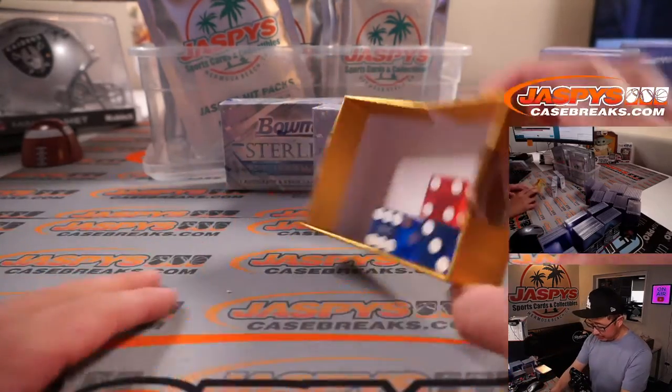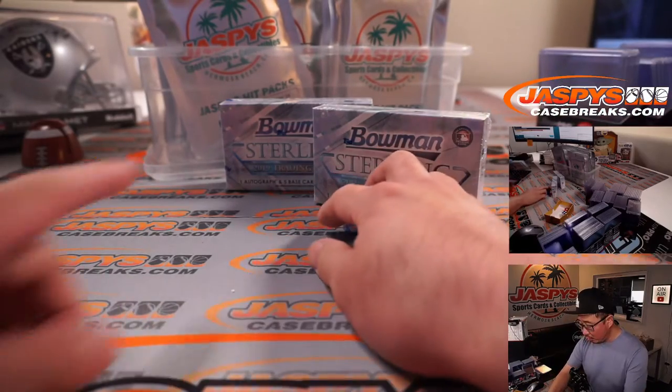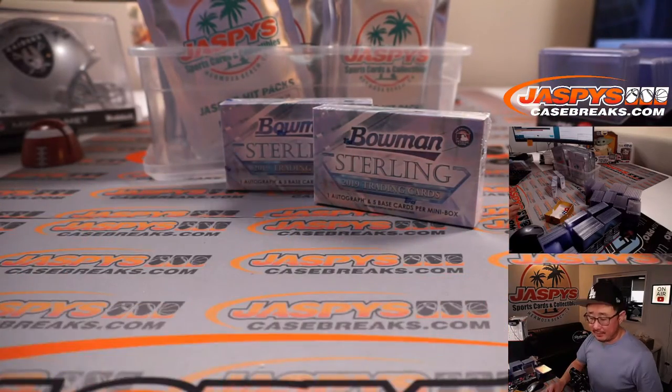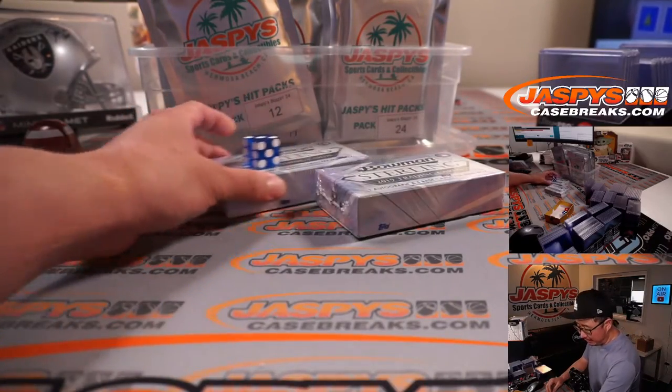Now let's see which box we're going to do. Let's select a die — let's select that one. One, two, three for the left box; four, five, six for the right box. And it's three — one, two, three for the left box.